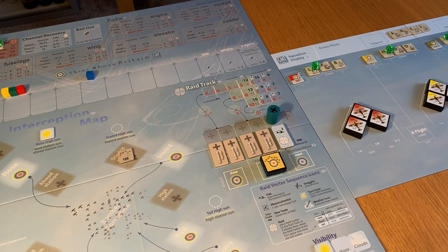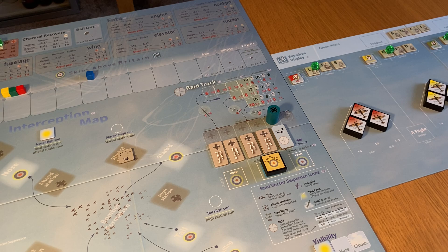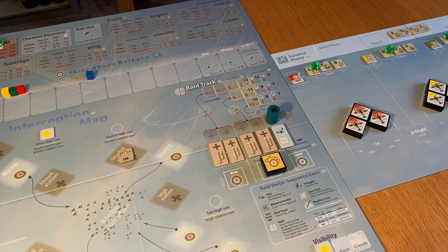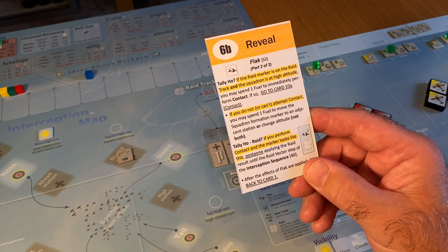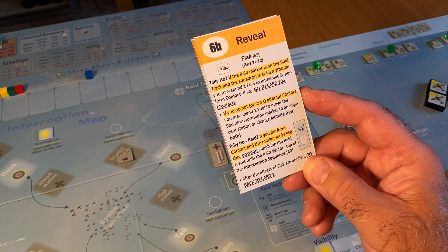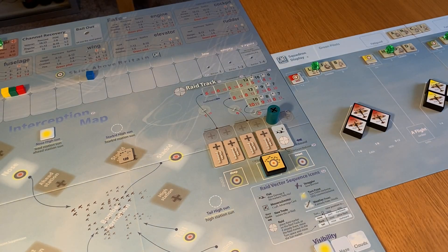There's something about the way these are ordered that can cause a little bit of trouble. We've got Flak, which is card 6A. I want to look at card 6B though, because I think - Tally-ho raid. If you perform contact and the marker looks like this, which it does, I think it means the Flak's before the raid marker. Postpone applying the raid result until the raid vector step of the interception sequence 40.